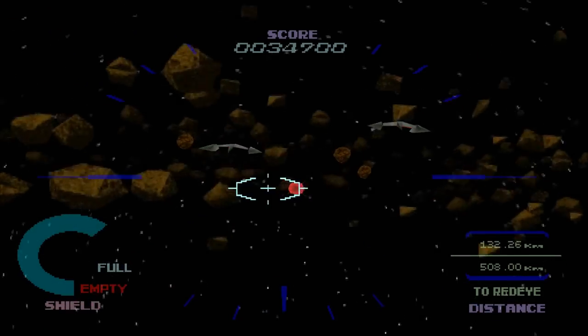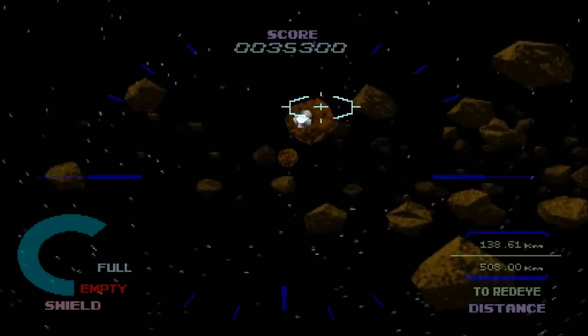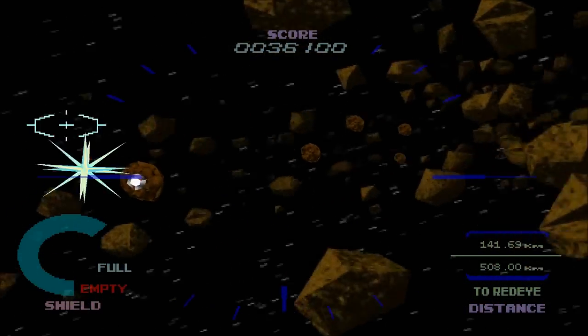Geosword, come in Geosword. This is Team Leader. Take out the Starlasers to avoid being hit. Over.